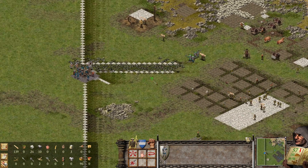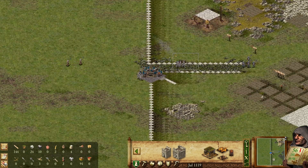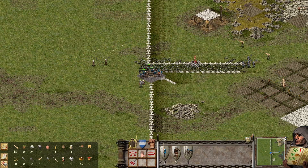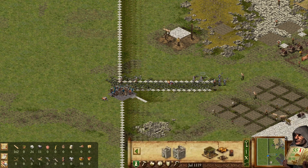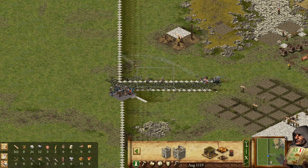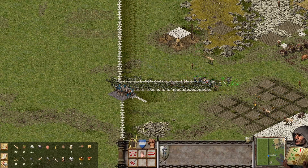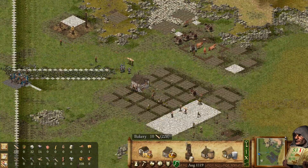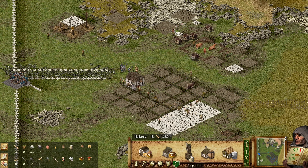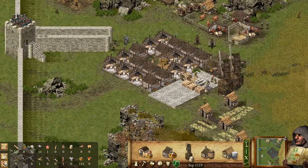You can take a couple of losses here — it doesn't matter. You can see our woodcutters are killing them. Backman forward! Okay, we did survive. Let's put this one here.